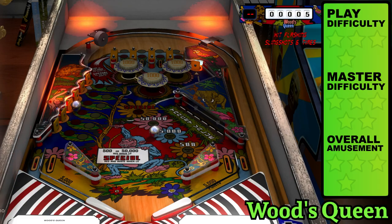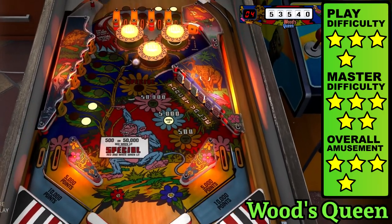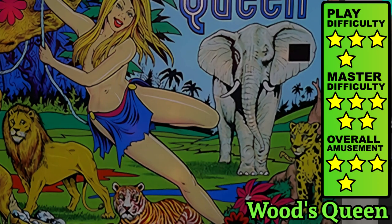Woods Queen is the far fallow of the EM era, with a healthy serving of target banks and a set of tricky rollovers that are hard to reach unless you can gracefully settle the ball without it popping back out. The back glass contains a lion, tiger, elephant, and a cheetah.